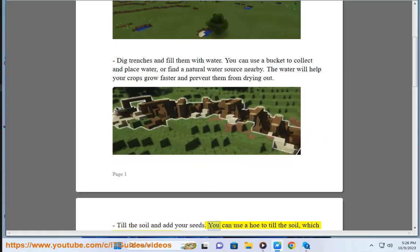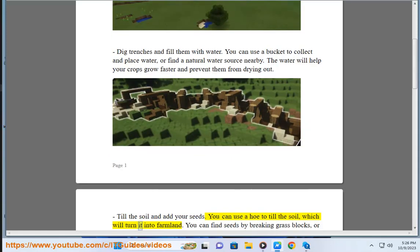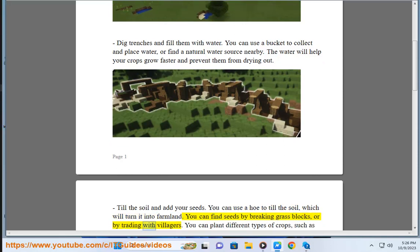Till the soil and add your seeds. You can use a hoe to till the soil, which will turn it into farmland. You can find seeds by breaking grass blocks, or by trading with villagers.